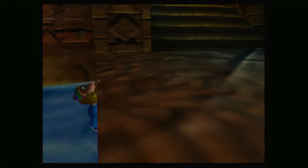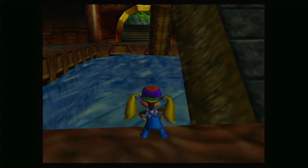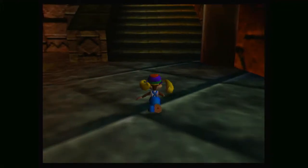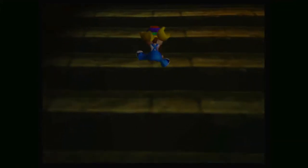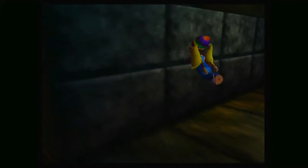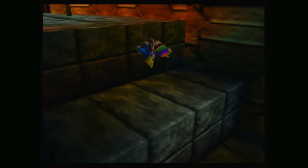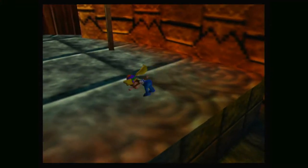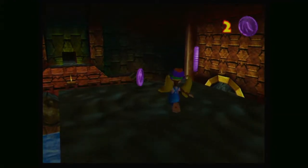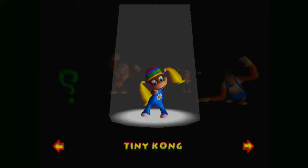I think I went to the wrong temple. But I did the stuff that I needed to, right? I think so. I don't think there's anything else. So let's go get Lanky — seems like a good plan. Also, there's more coins here, so let's grab those. Let's grab Lanky.